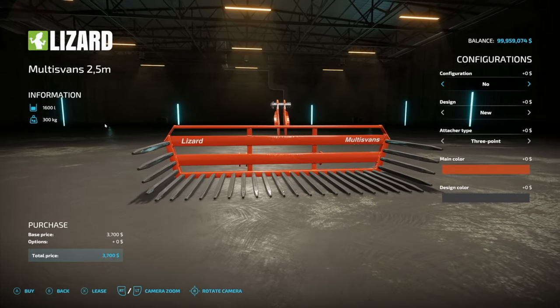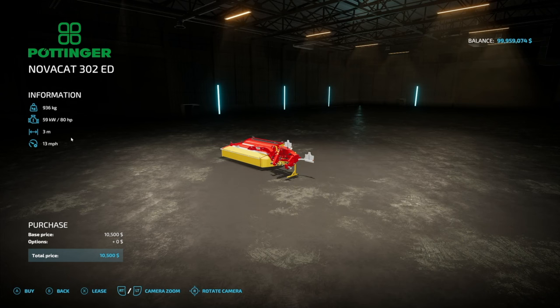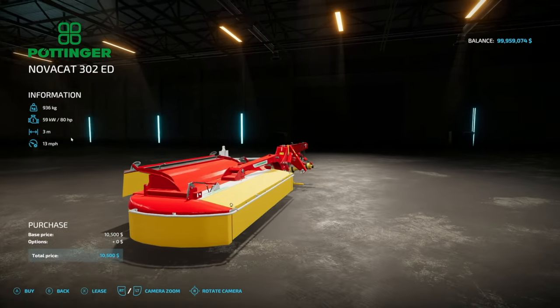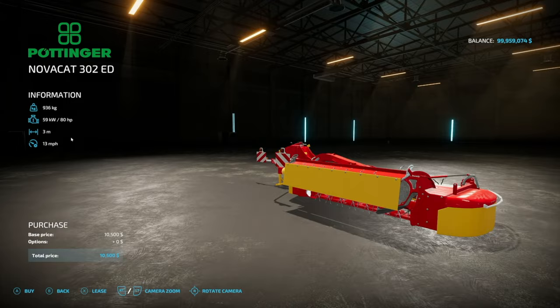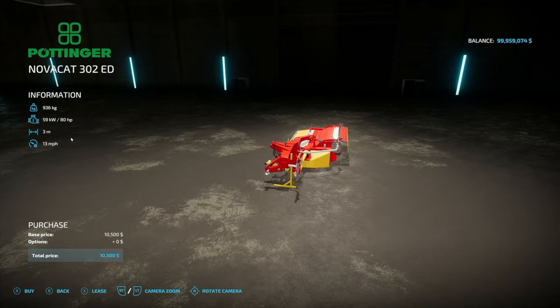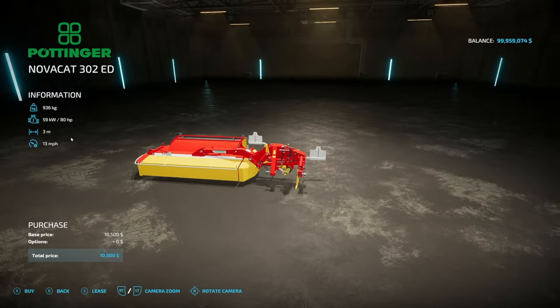Got another mower for you: the Pottinger Nova Cat 302 ED. This is an 80-horsepower, 3-meter, 13-mile-per-hour max speed mower. The D Air design on here looks really really good. There are no customization options — it's meant for the back of your tractor.